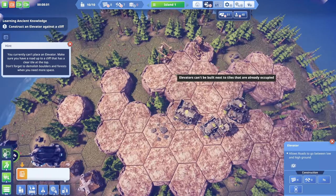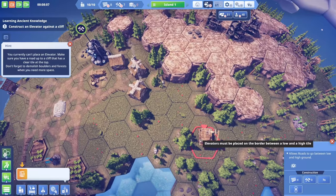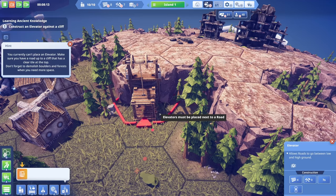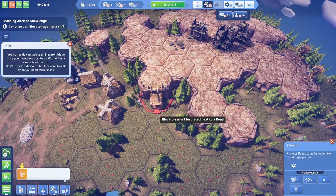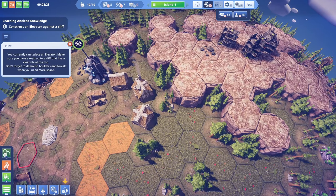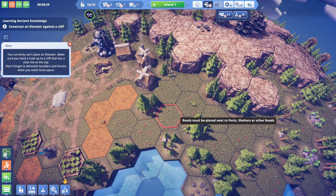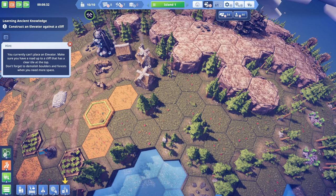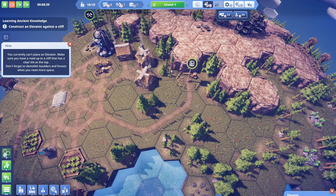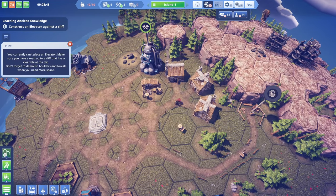We need to place the elevator next to a road. Elevators can't be placed next to tiles that are already occupied and must be placed next to a road. We need to build roads up in this area - this whole area right here is going to turn into a road, that's fine. Then we grab the elevator - boom, elevator placed! Currently can't place an elevator without a road nearby, but we already did that.